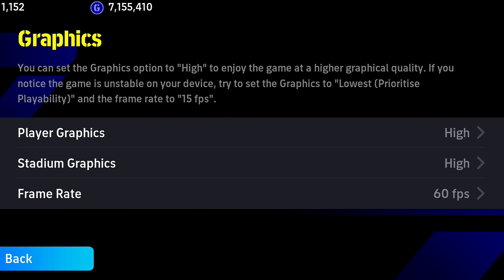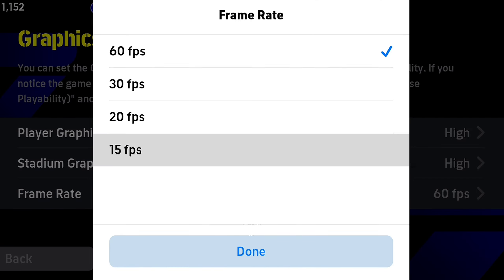As you already know, frame rate is the changing of frames per second. For a better experience, set it to 60 fps or higher if your phone supports it.